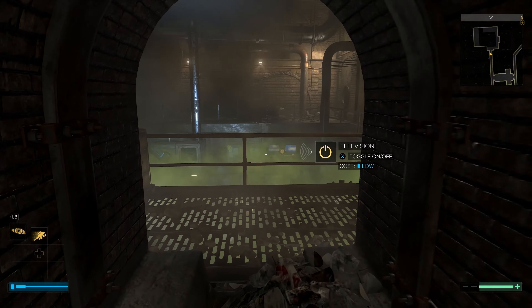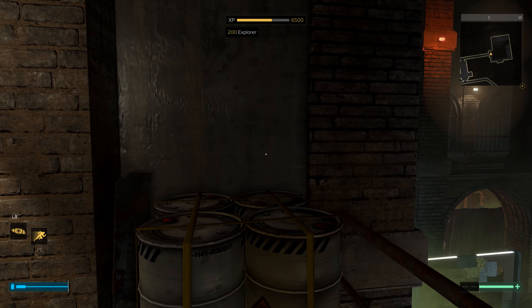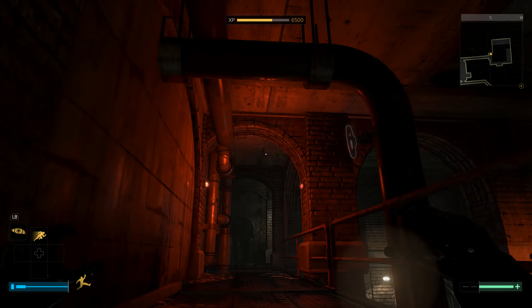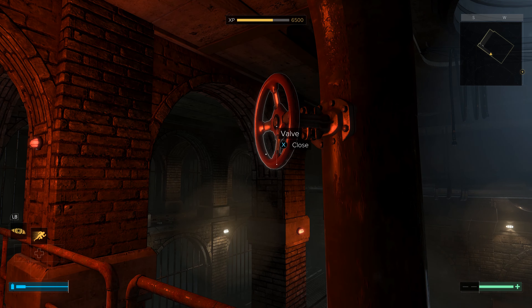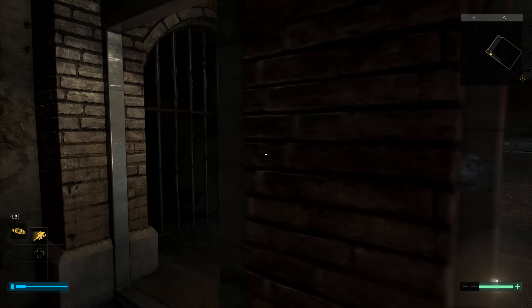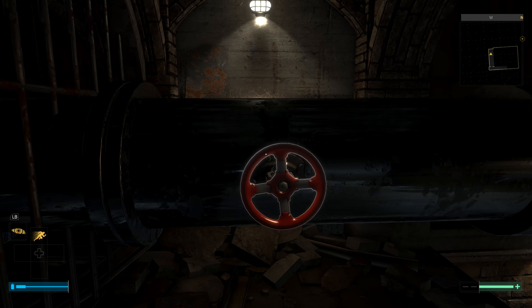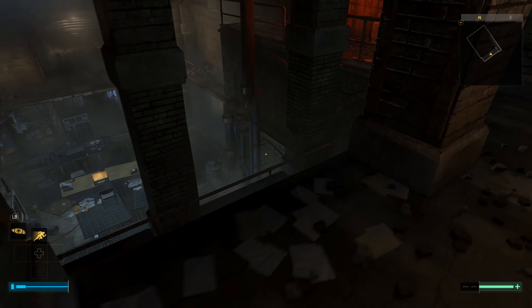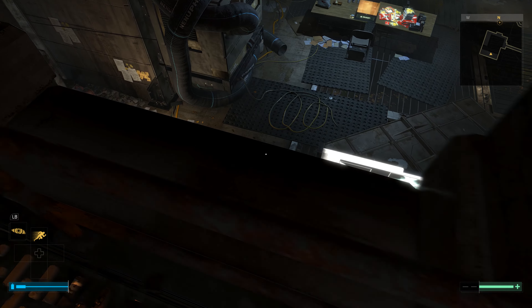My recommendation for dealing with the gas is to jump up on these barrels and then jump up to this next level. There are two valves — you need to throw this one, and then there's one over here at the other end of the room. Okay, valves closed.